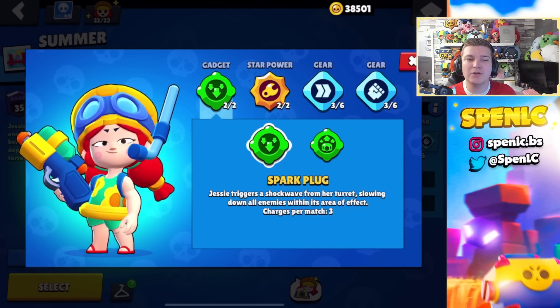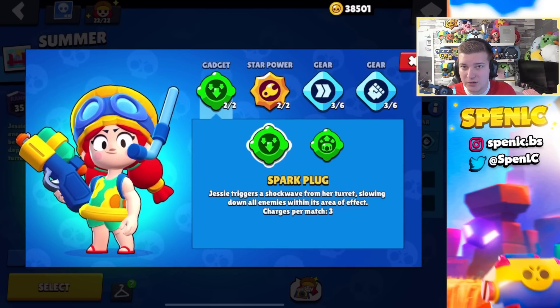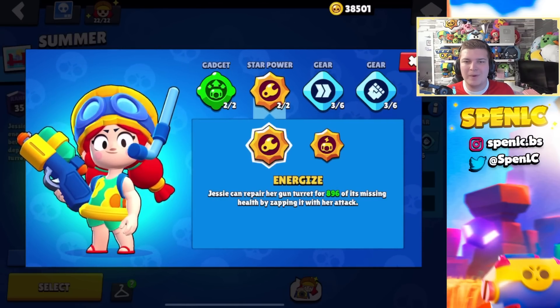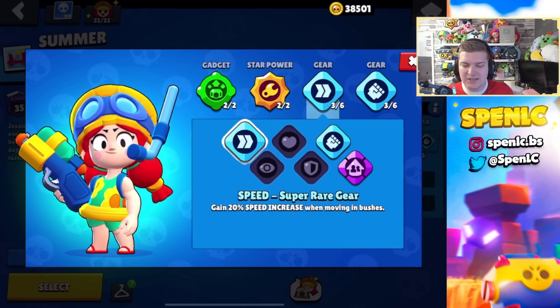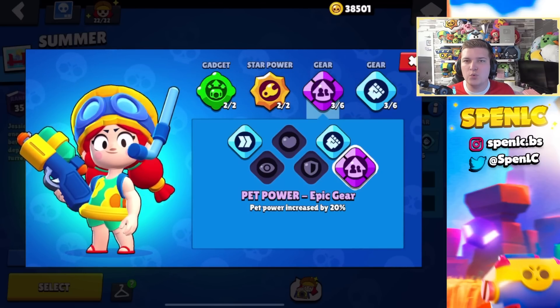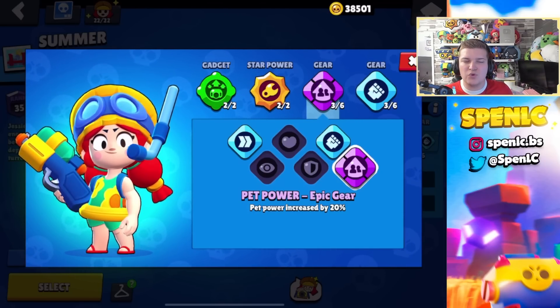Jesse has two useful gadgets. With Spark Plug you can throw your turret and stun opponents, making it a lot easier for you and your teammates to take them down — great for control. But if you're in Heist and need extra DPS, Recall Spring is actually pretty decent and used quite often. In terms of star powers, Energize is the only option — the other one is terrible. I use this build pretty much all of the time; I don't feel like I get the most value out of the pet gear, but if you play a lot of Heist on ladder you can get some really quick wins with it.